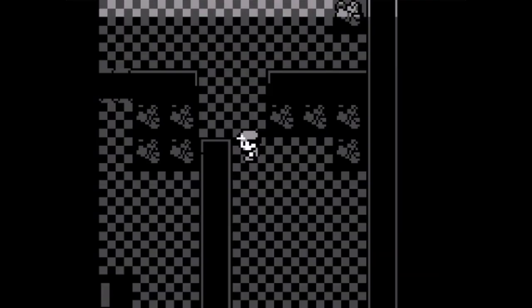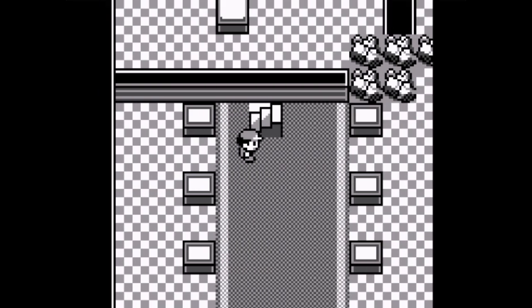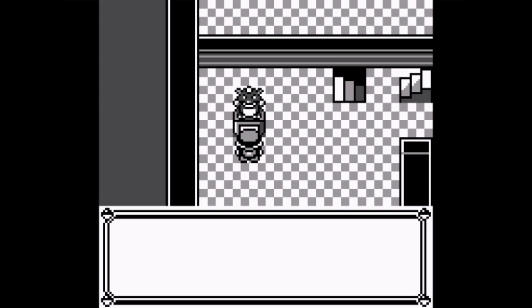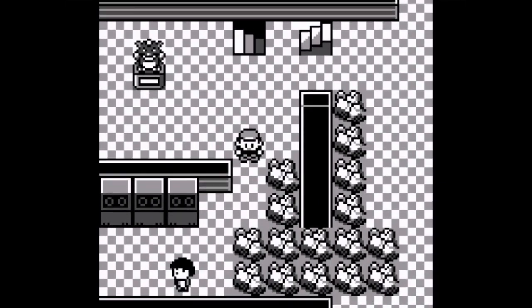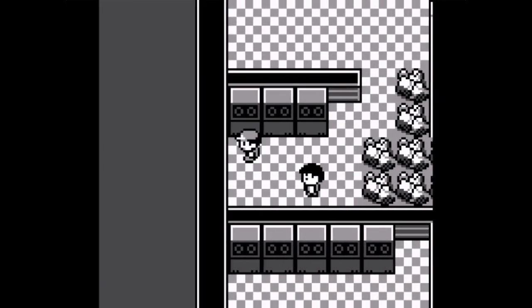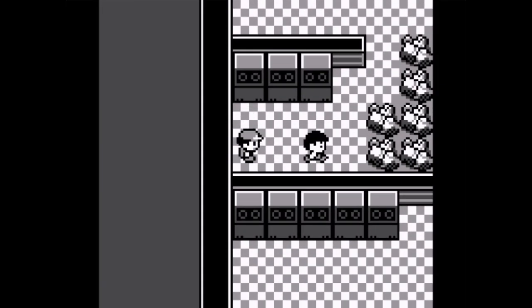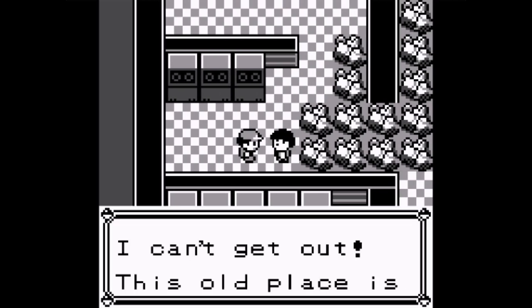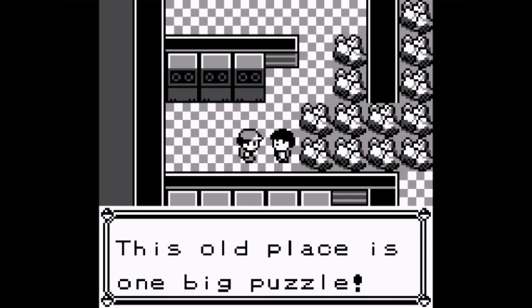There are stairs over there. I'm back at the stairs - nothing over here so let's go up. I'm on the second floor now. There's another switch over here - a secret switch. Press it? Yes. Who wouldn't? I see there's a trainer over there - he's part of the Cinnabar Mansion. Wait, no battle?